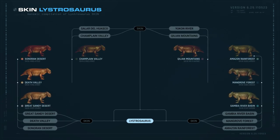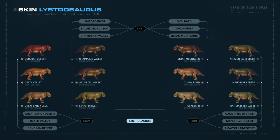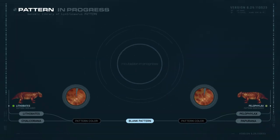12 skins and 72 patterns are available for the Lystrosaurus.